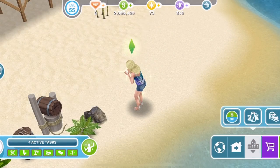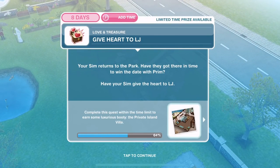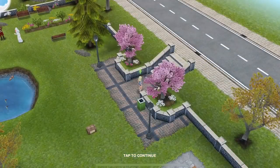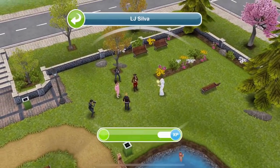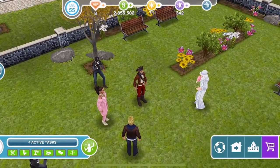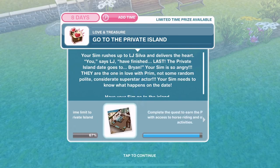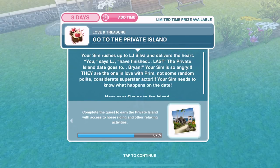So back over to the park — once we're at the park, whistle over a sim. Now we need to give the heart to LJ. Your sim returns to the park — have they got there in time to win the date with Prim? Have your sim give the heart to LJ. Back over to LJ, and give heart takes five hours. We have given LJ the heart. Your sim rushes up to LJ Silver and delivers the heart. You have finished last, says LJ — the private island date goes to Brian.